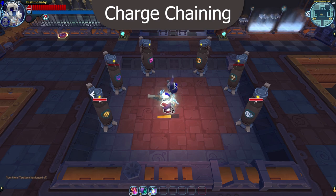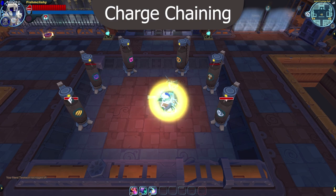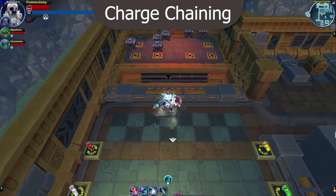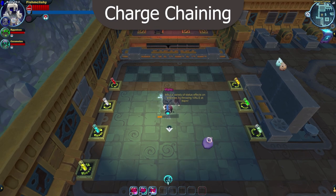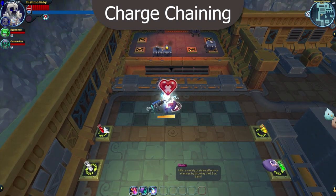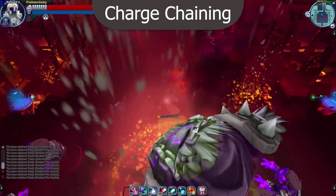Tied in closely to shield charging is charge chaining. The most basic type of charge chaining is holding the attack button during a charge attack — your knight will immediately start another charge after releasing the last one. Charge chaining can also be done after a dash, after using a sprite ability, after using a usable, or after reviving. Combining charge chaining with shield charging greatly increases a gunner's damage output, movement, and survivability.